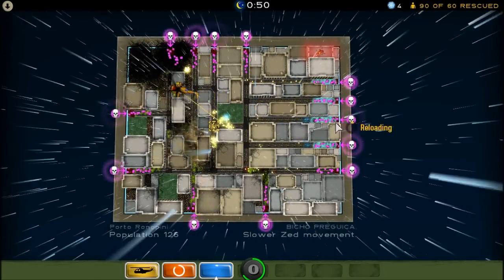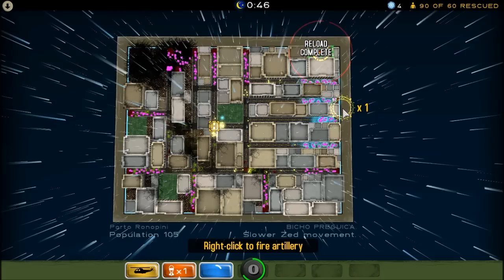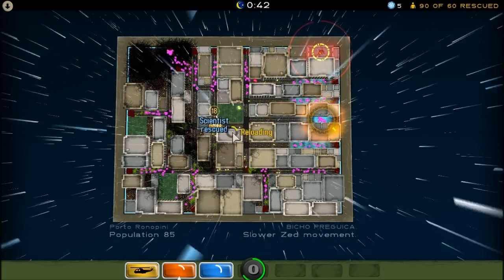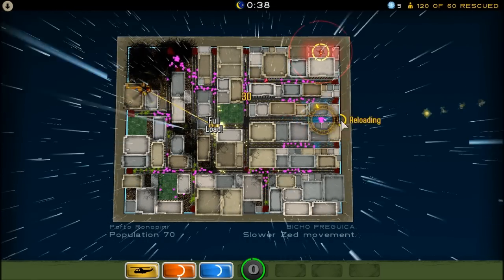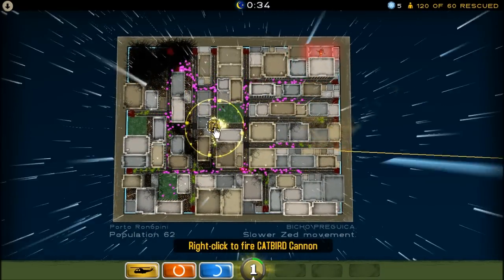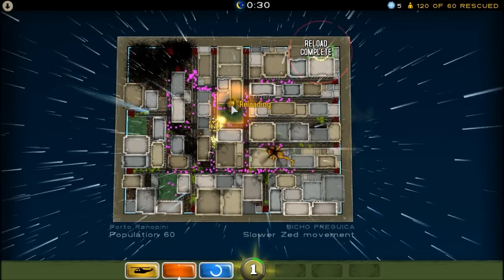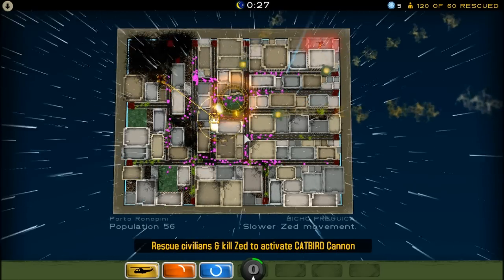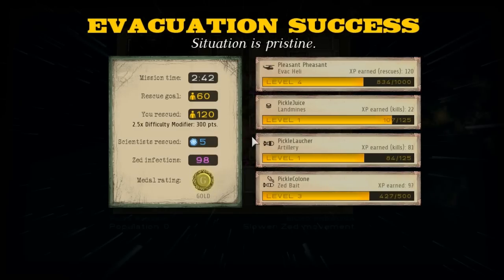And there we go. This is probably going to level up on this. At this point it doesn't really matter, does it? What really matters is the fact that I pretty much just take this territory. Picklebird — because that's what it is. Put this right over here. And there we go. I don't think those guys are going to survive. There we go. I just blew up my evac helicopter, I think. Maybe it is, maybe it's not.